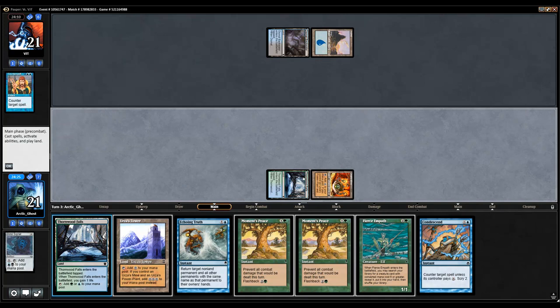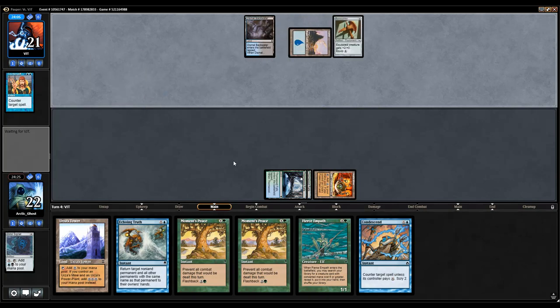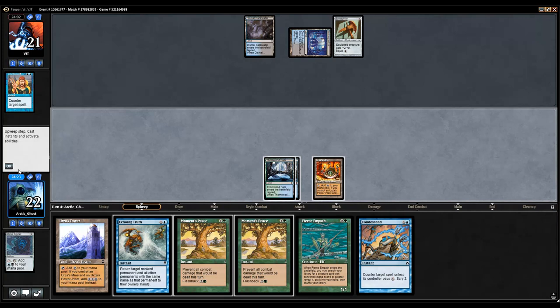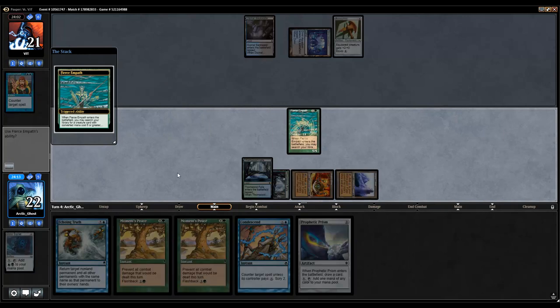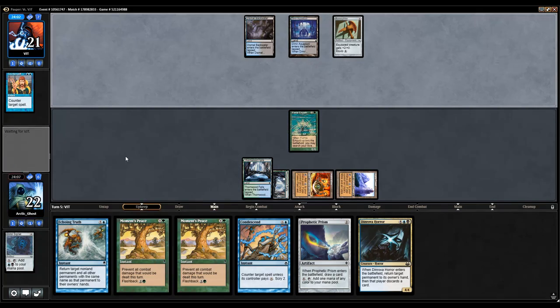I'm gonna play this Dimir Signet — they countered it. We don't actually need it in play except to get black, but we can always just... Okay, I guess it is Blue-Black Flicker. We can always just draw a Prophetic Prism. I don't think Prophetic Prism is really all that needed, so I'm just gonna play Fierce Empath for right now, get the Horror out of my deck, and pass the turn and we'll see what my opponent does.